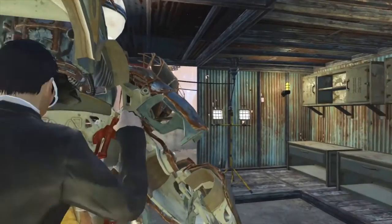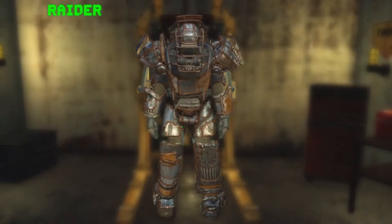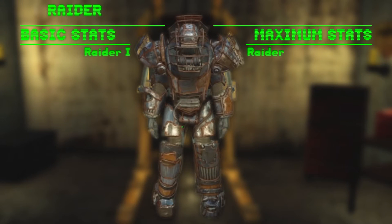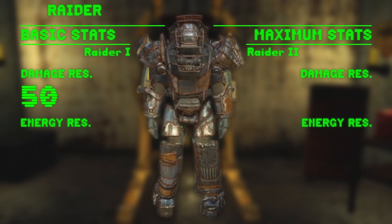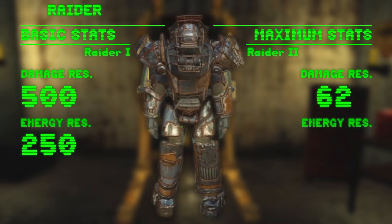The entry-level model is the Raider Power Armor — a pretty useless piece of equipment, which is a shame considering its cool, crude, rough look. Its statistics are low and can only be boosted once. Unboosted, its combined damage resistance is 500 and its energy resistance is 250. Once maxed out, you can reach a damage resistance of 620 and an energy resistance of 370.